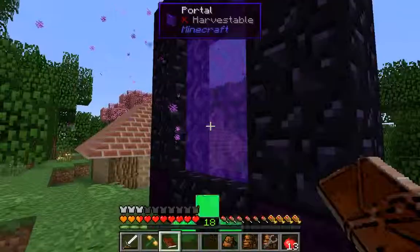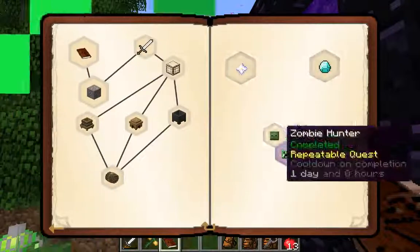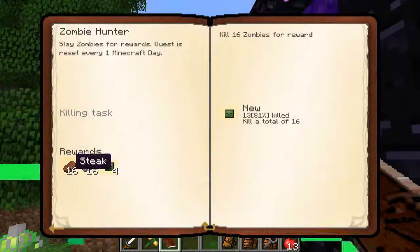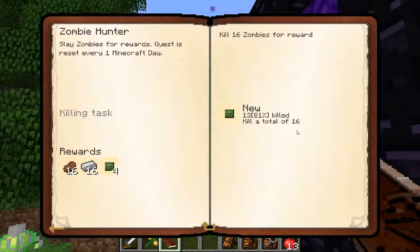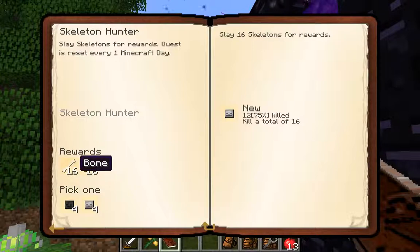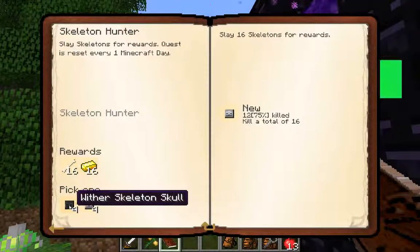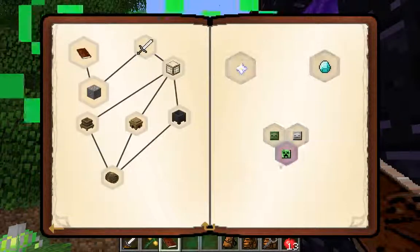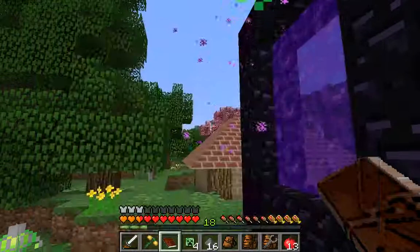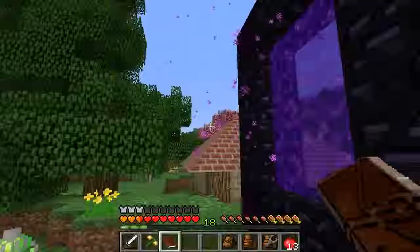I haven't got any diamonds yet, but there's a cool quest in the Eternity section — these are repeatable quests. We have Zombie Hunter: you get 4 zombie heads, 16 iron ingots, and 16 steak just for killing 16 zombies, and you can redo it over and over. Same here but with 16 gold, 16 bones, and either 4 wither skeleton skulls or 4 skeleton skulls. The creeper one gives you 4 diamonds, 16 gunpowder, and 4 creeper heads — you can get diamonds so easily if you just set up a creeper spawner, which we will definitely be doing soon.